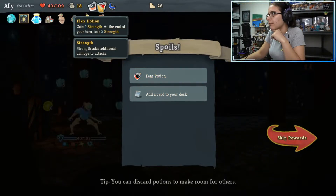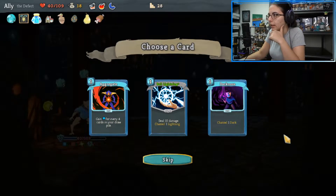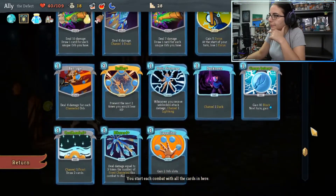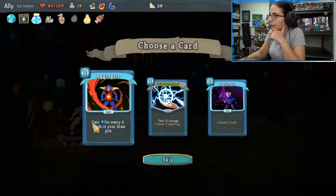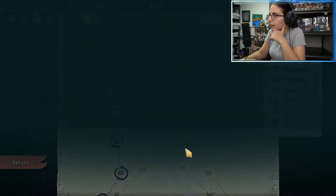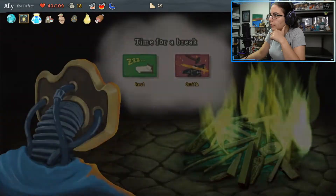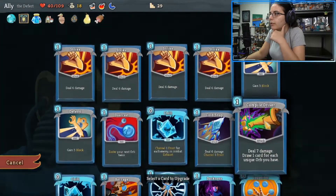Fear Potion — apply 3 vulnerable. What we have here is pretty good. Add a card to your deck. Ball Lightning Plus — I like it. Do we need it though, is the question. It's definitely better than a regular strike. I'm going to take it. Hopefully we can sell. Now I want to look at the map — we do have another rest area, so let's see what we can smith.